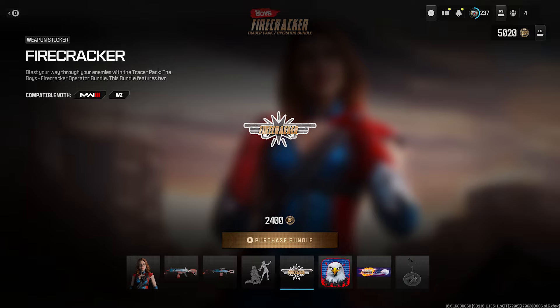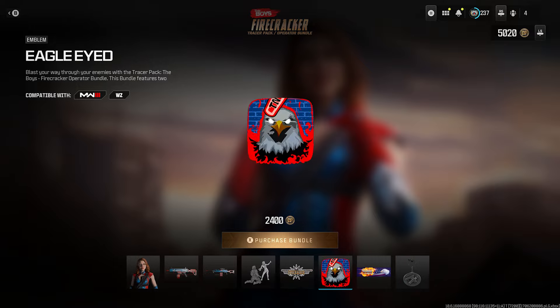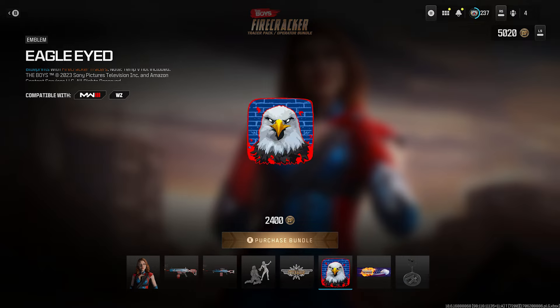Next up we have the weapon sticker — the Firecracker. Next up is the emblem called Eagle-Eyed. It's got a little Firecracker, a TNT pistol, and an eagle — an American Eagle. America, baby.